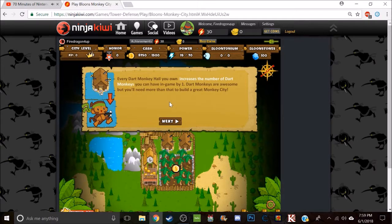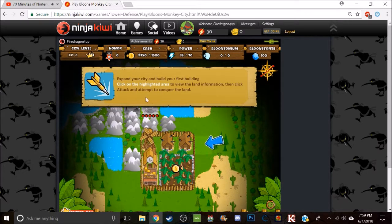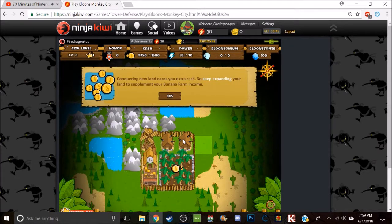Every Dark Monkey Hall you own increases the number of Dark Monkeys. Dark Monkey will also play any more than that. To build a great monkey city, spend your currency and build your first building. Click on the highlighted area to view land information, click attack to conquer the land, and keep spending your land to supplement your banana farming account.